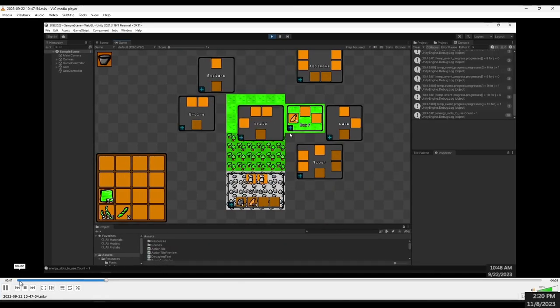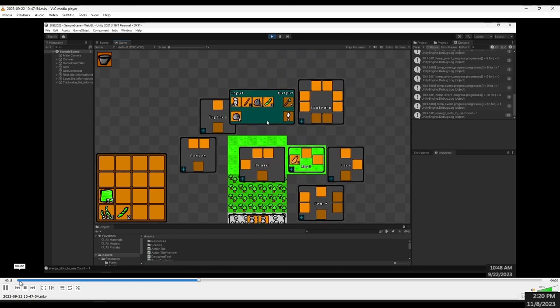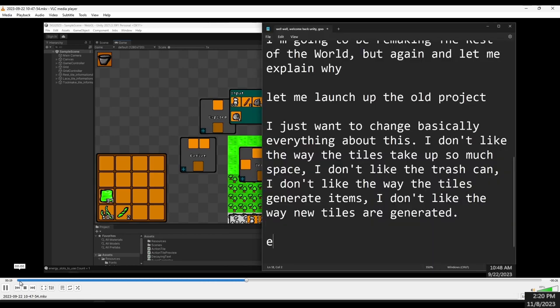Here's one of my old projects — it's basically the game I want to make, but this is one I made for a game jam and I kind of just want to change literally everything about it. I want to change the inventory and everything else, so I'm just going to be starting from scratch.